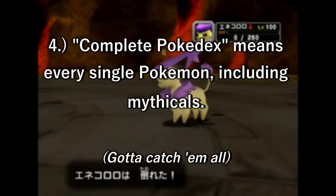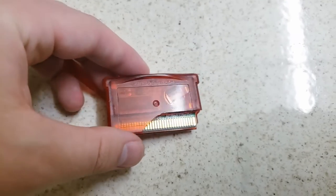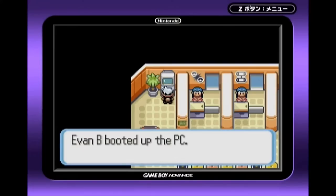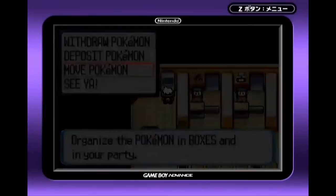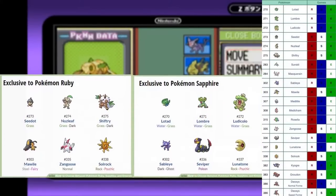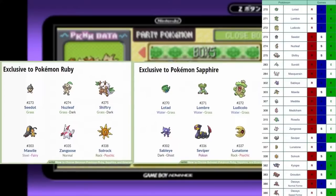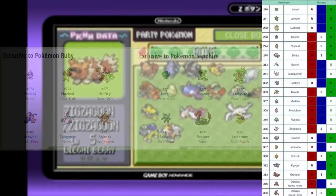Completing the Pokedex means every single Pokemon, including all the Mythicals. I've selected Pokemon Ruby Version as my starting point. It should be fairly obvious that I'm going to need more than one Pokemon game to complete the National Dex. Pokemon Ruby Version will offer most of the Generation 3 Pokemon that I need. There are a handful that I will need Sapphire or Emerald for, like Lotad, Seviper, Lunatone, Sableye, Latias, and Kyogre.